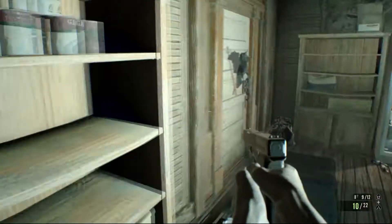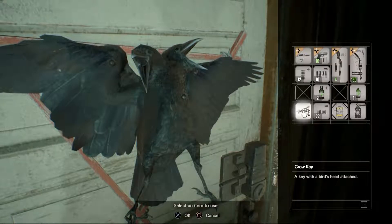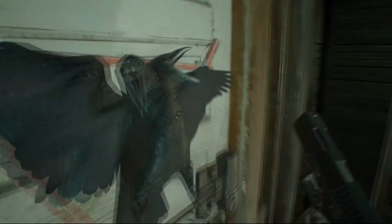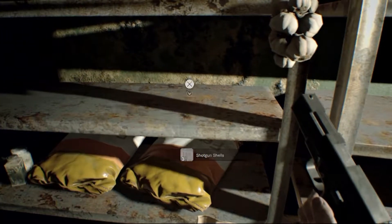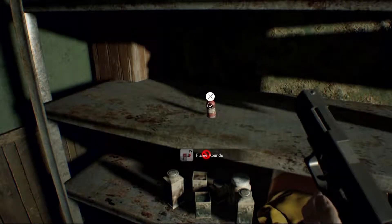I think we're good. All right. Hopefully we have enough space — we might not, though. We do. All right, now we got the grenade launcher. I think we have no more space, though. Flame rounds — that goes to the grenade launcher. Let's check what we got in our inventory.